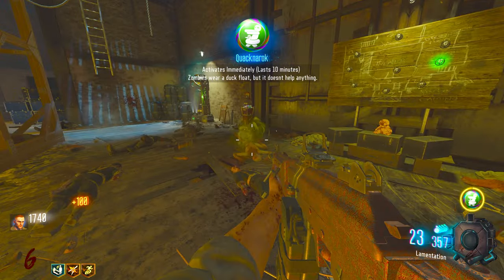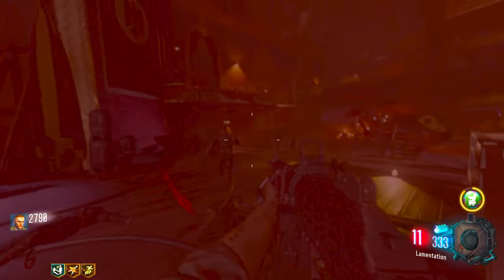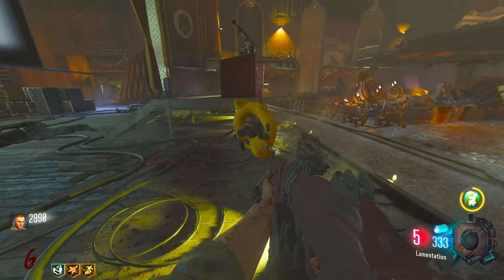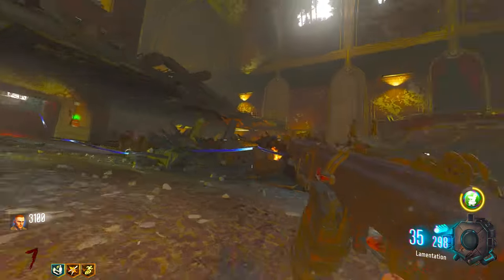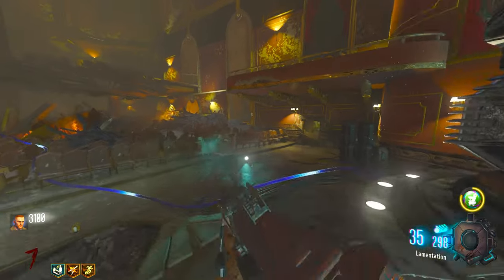I wonder what these guys look like with a rubber dinghy on. You know what I like about Black Ops 3 is that it's a three-hit-down system, whereas in Black Ops 1 and 2 it's a two-hit. Why are you hitting me? You literally have a rubber dinghy on. You can't even move with that thing on. It just makes the game a lot harder when it's a two-hit-down system, whereas on this you could probably go without Juggernaut for a long, long time.